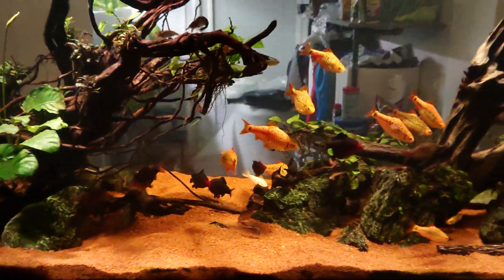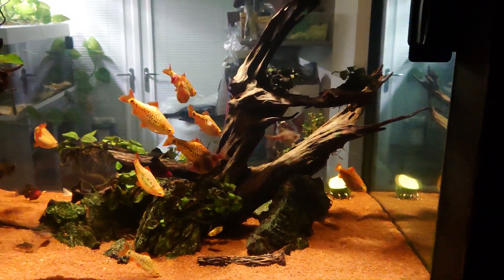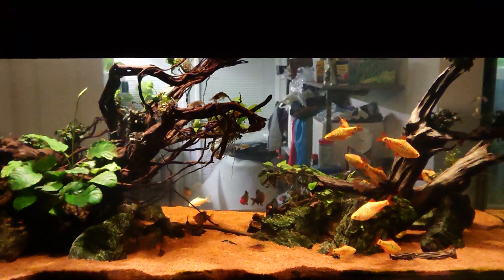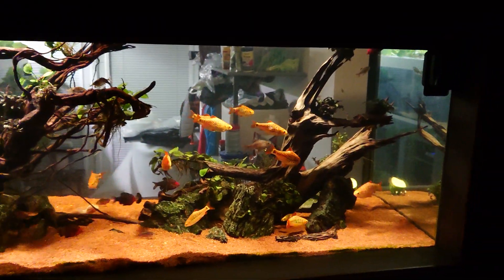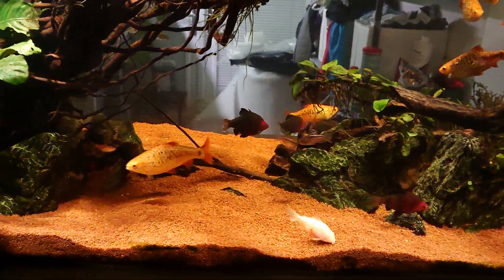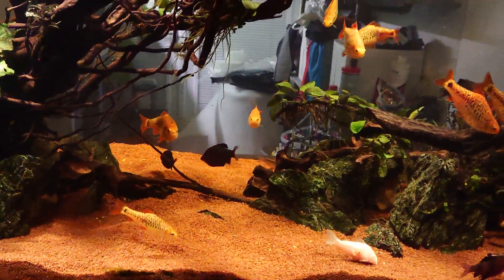I'm gonna try and get some of my rubber lip plecs but the chances are borderline nil because as soon as you turn up he does one. There's a bigger one and a little one - the bigger one's a bit less skittish but the little one is real skittish. He's only a little, very young fish. The black rubies are still fighting each other - that's why they've all got ragged fins - always fighting.